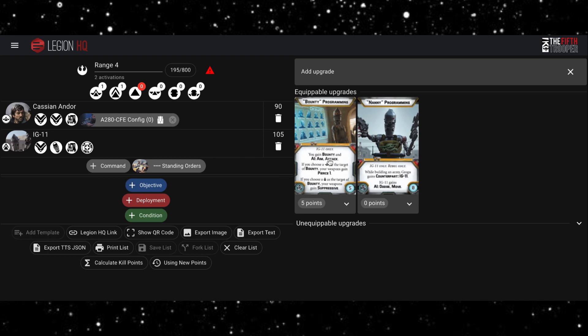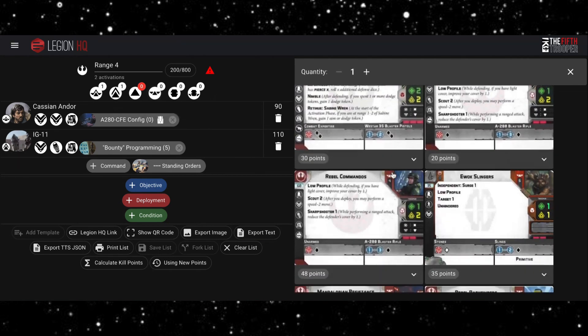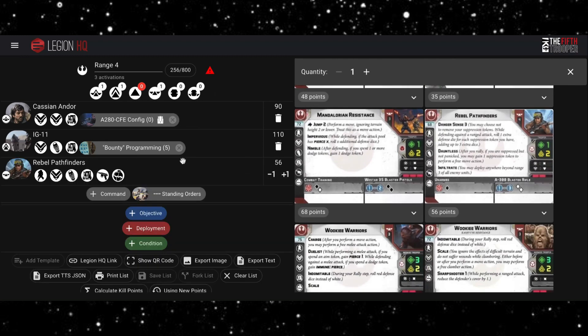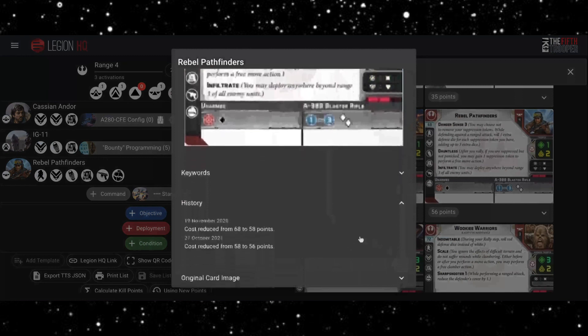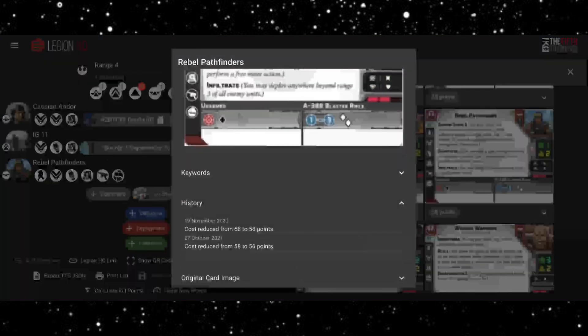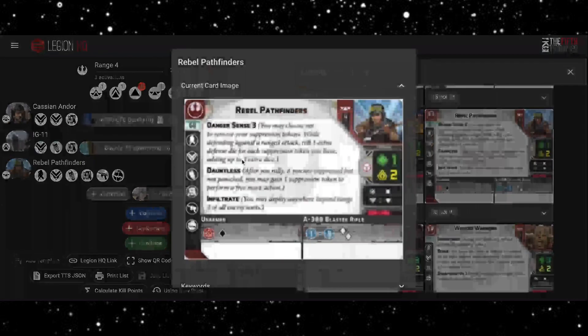To pair with them we're going to be putting in some more range four units — you can probably guess: it's going to be the Rebel Pathfinders. These had a fairly sizable buff a while back. They've gone down from 68 all the way to 56 points, which makes them significantly more affordable, and they do get some really nice bits and pieces.